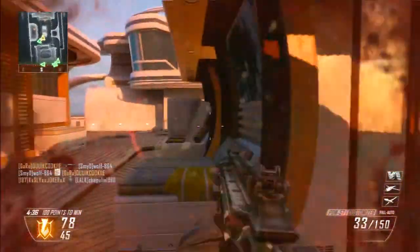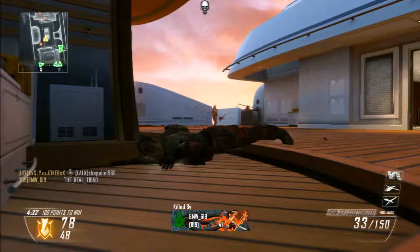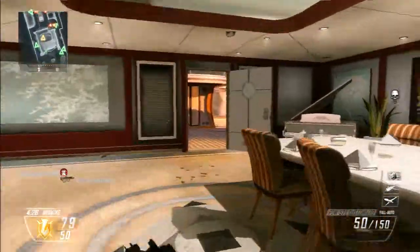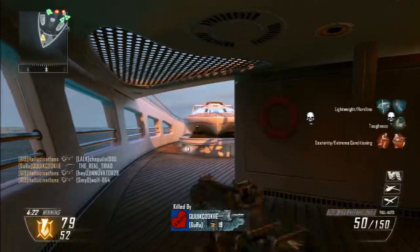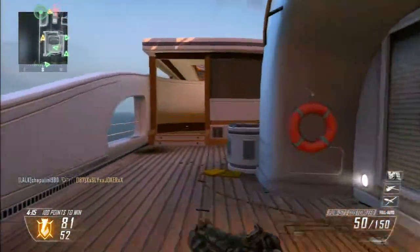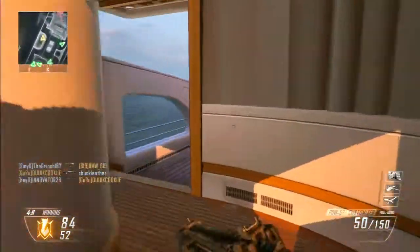Rapid fire: this totally changes the weapon — from 720 RPM it jumps to 900 RPM, the base RPM of the MP7, making it an average fire rate submachine gun. But with its new recoil from the nerf, rapid fire will be extremely hard to control even with a foregrip. In my opinion, I would not use rapid fire.